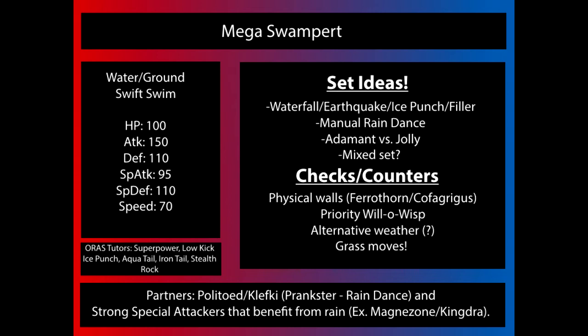Mega Swampert got a great boost to its Attack, but physical walls still check it pretty well. It can use Earthquake against Ferrothorn, or use fighting-type moves in the filler slot like Superpower, Hammer Arm, or to a lesser extent Focus Blast. Without investment, Focus Blast might not 2HKO, and you have to factor in the chance of missing. The physical moves alone won't 2HKO, allowing Ferrothorn to either set up entry hazards or outright KO with Power Whip.